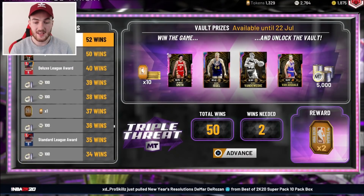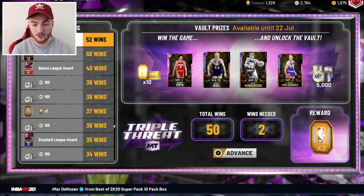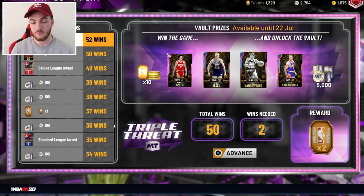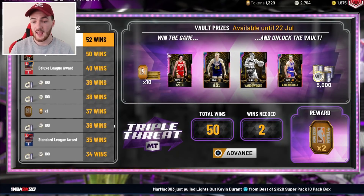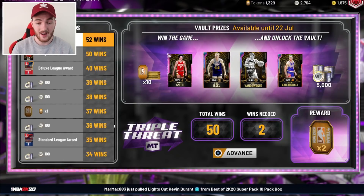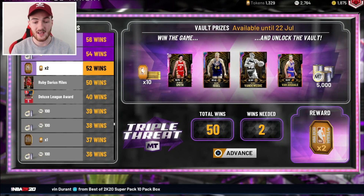Next thing I want to show you guys is the Triple Threat Vault — it was updated recently. There are now three Galaxy Opal players in here, one pink diamond, and of course some tokens and MT. We've never had three Opals in the vault before, so it gives you a pretty solid chance at getting one of those Galaxy Opals. They're not the best, but they are free. So if you want to grind this out or Evo cards, this is another great way. There are three Opals you can get there and one pink diamond.